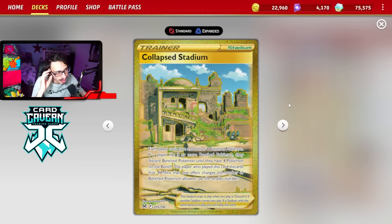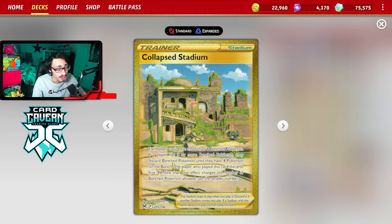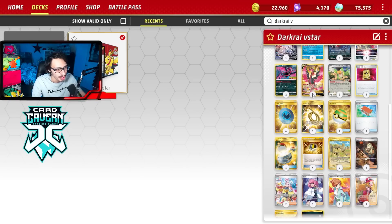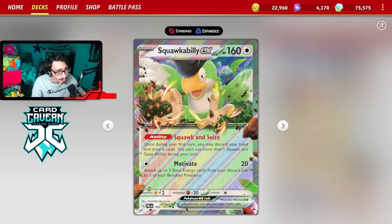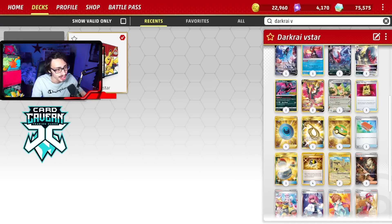We're playing two copies of Collapsed Stadium, very important in this deck to discard your Squawkabilly or any liability. It also helps against Lost Box — you can use Collapsed Stadium to discard heavily damaged Pokémon like Darkrai or Moltres, whatever your opponent tries to knock out with Dragonite, Raikou, or Sableye. Not only is it good for removing important liabilities like Lumineon and Squawk off the board, but it also gives you a good matchup into Lost Box.